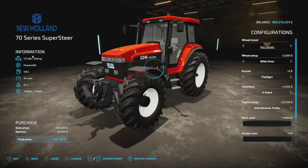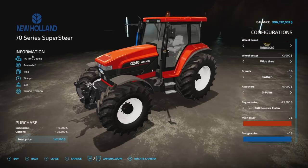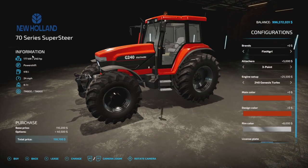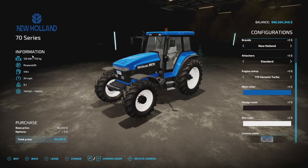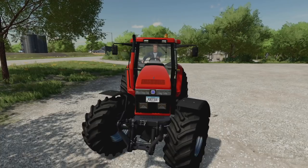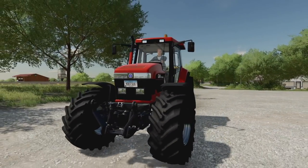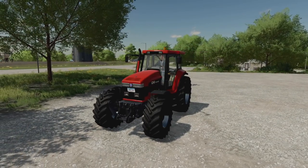Main color options include chrome, matte, and standard with exhaust design options. Rim color choices include white, gray, gray number two, black, black number two, and chrome. The Super Steer version has the exact same customization as the regular 70 Series. When you turn the tractor in the Super Steer version, the front weight goes with it — it's a bit different, was only available in this version back in Farming Simulator 19, so it's something neat and not very ordinary.